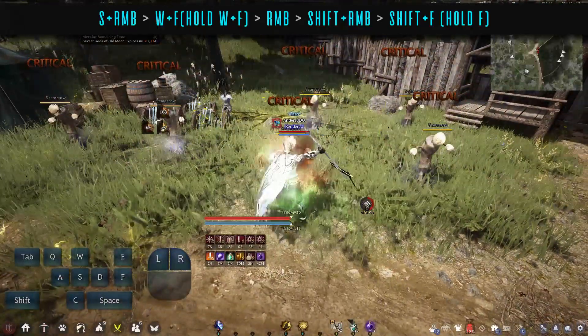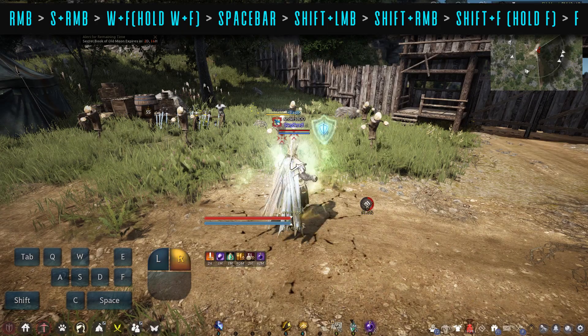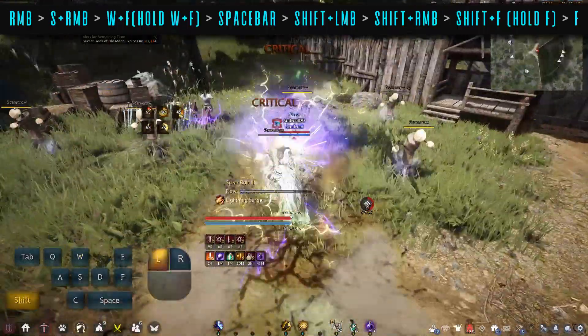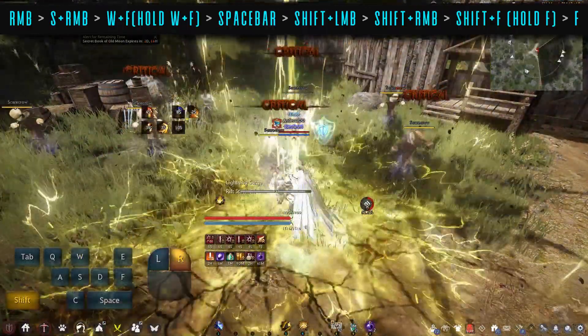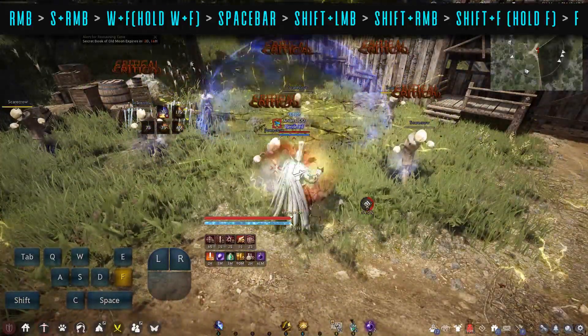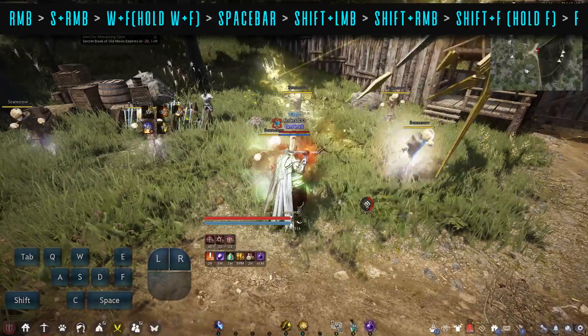If you don't do enough damage or you're not killing mobs with that combo, you can try the second combo which I think is a bit more involved, but it deals a lot more damage. You're going to start with Shock Relay for the buff into the Chain Lightning Spearbolt opener, and you add Rising Storm and Space Bar into the combo for more damage. It's decent, useful in Elvia zones especially if you're going to be doing a lot of grinding there.